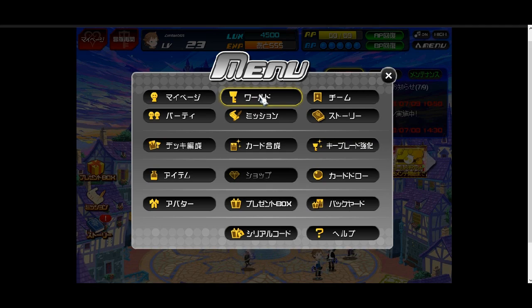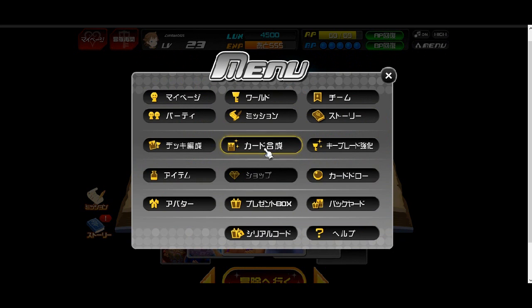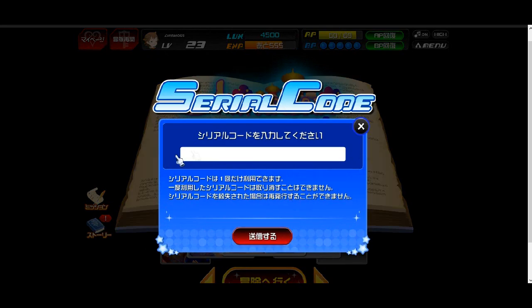This is the world map. So in the menu, this is your encounter, party members, missions, and story. This is your deck edit, deck synthesis, and keyblade upgrade. This has your potions. This is something about materials — it's not unlocked yet since it's not in the beta. This is your moogle shop. This is character customization so you can change your appearance. This is your present box. Your backyard isn't integrated yet. This is help — it's in Japanese. And this is where your serial code goes: if you pre-ordered 1.5 HD Remix in Japanese, you can put a serial code in for a limited edition Sora card.